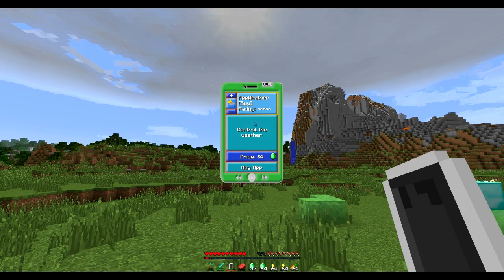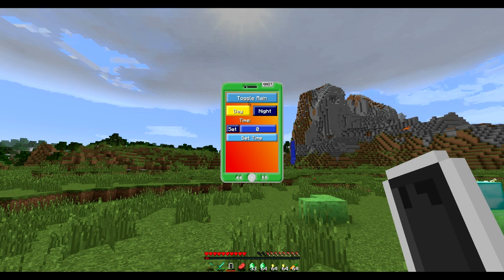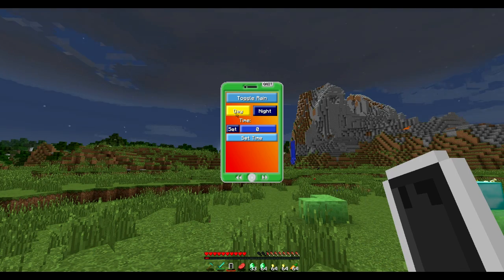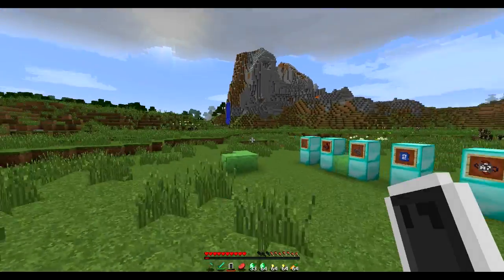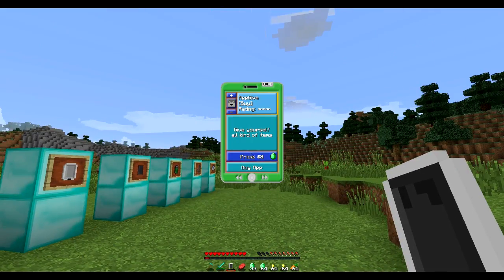We've also got the weather app, which is awesome. It's a bit different to the real weather app — if you click it you can turn rain on and off just like that, and you can decide whether it's nighttime or daytime or set a specific time. This mod is super overpowered and I haven't even begun to show you the crazy stuff you can do.